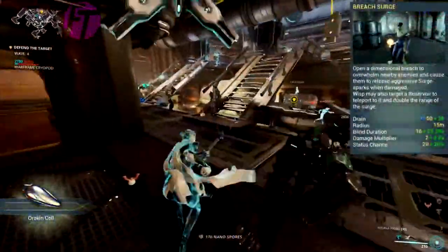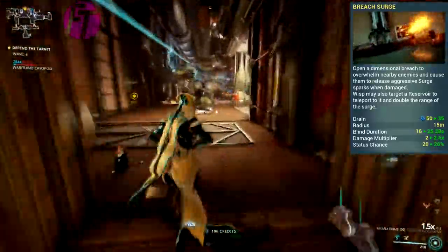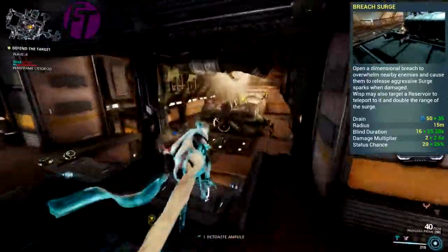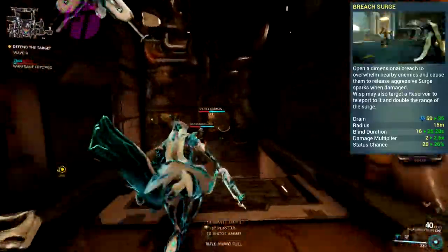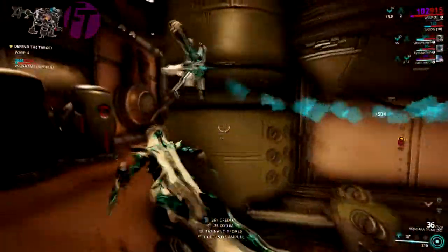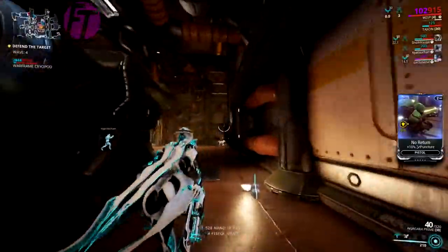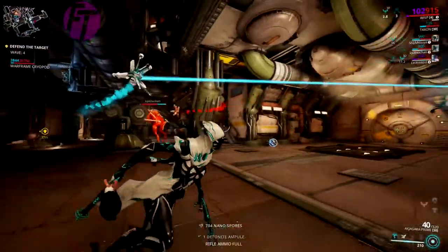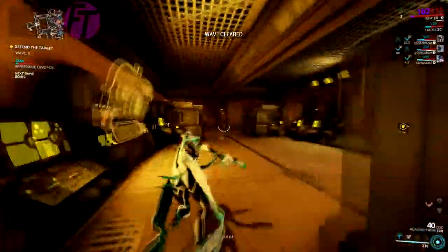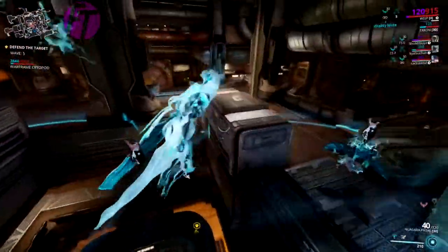Her third ability is Breach Surge. When activated it sends out sparks — when an enemy is hit they become blind, and when hit with a weapon or ability there's a 10% chance to release a surge spark that goes to nearby enemies, dealing radiation damage with a 20% status chance and inheriting a damage multiplier. That's a lot of information for one ability. It also has amazing synergy: activating Breach Surge while aiming at a reservoir teleports you to it with extended range. Casting Breach Surge while Will-O-Wisp's clone is traveling will create a second Breach Surge, and Soul Gate has a 100% chance to trigger a surge spark.